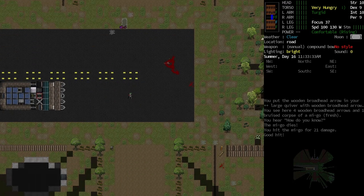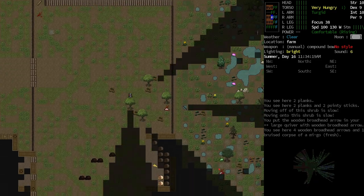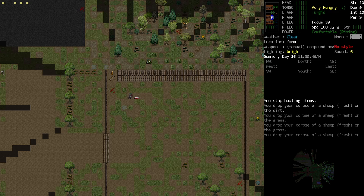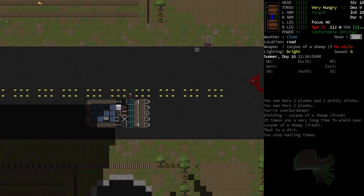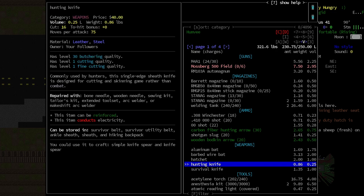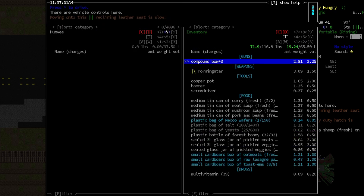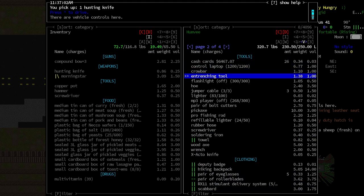Now we can butcher sheep at our leisure. Let's see — we had another sheep corpse over here. Let's go ahead and grab him and haul him over here to the car, drop him right there. I'm trying to remember what we need to do butchery — the hunting knife I believe has the highest butchering quality. Okay, that has 30. The survival knife has 7. Yeah, we're going hunting knife.